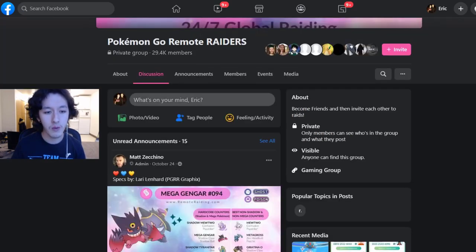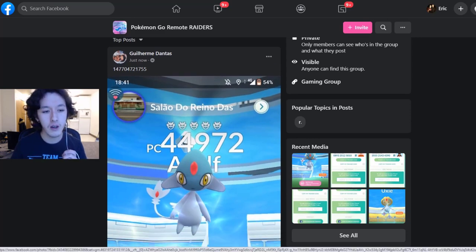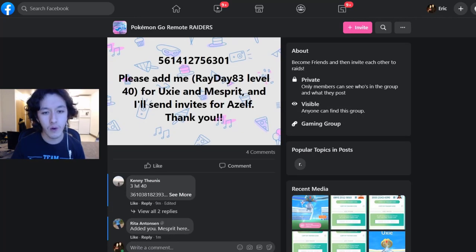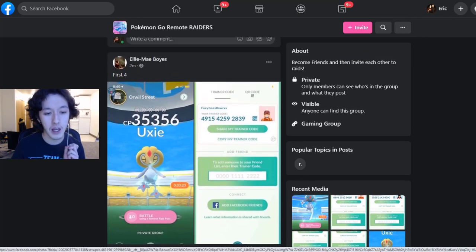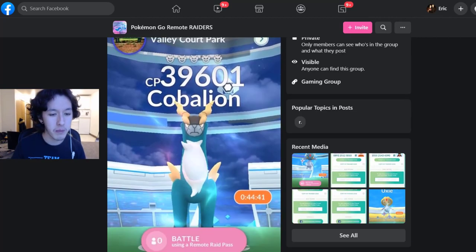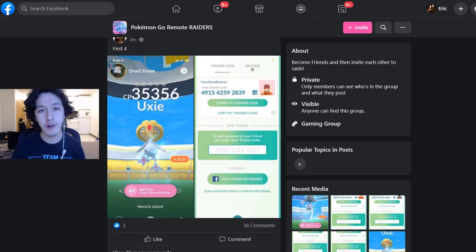Here we can check out the group I'm in right now. As you can see, people just post their friend codes for specific raids that are going on — there's ones for Azelf, Uxie, and Mesprit raids. They add the Pokémon name followed by their friend code and only accept the first four. Here's even a post by me for Cobalion from yesterday. I really recommend the Facebook group — it's pretty much the fastest way for me to get new Pokémon.